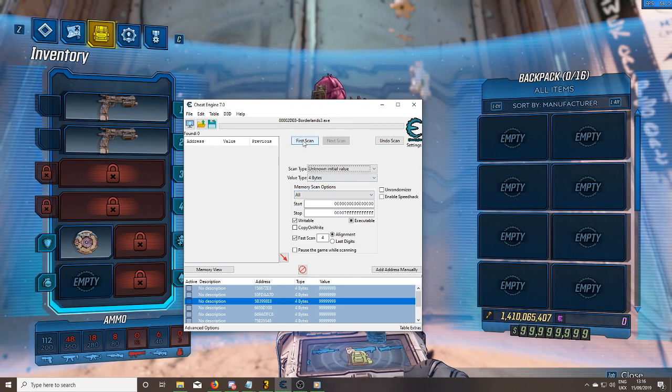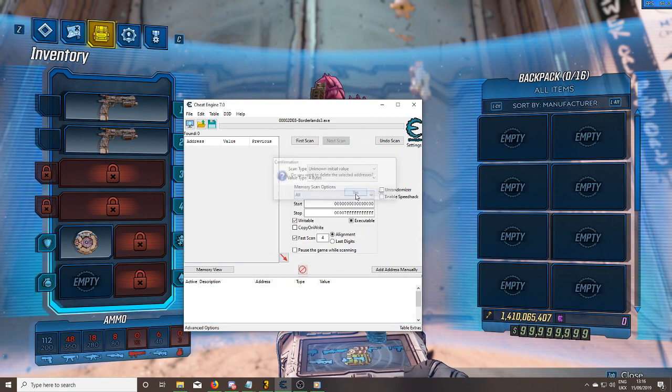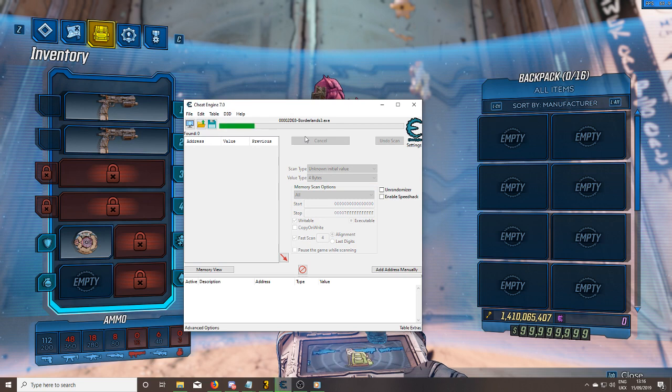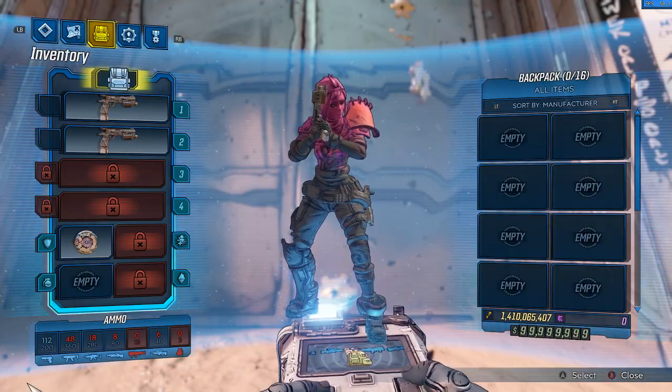Unknown initial value — get rid of all these as well. Delete. Unknown value, first scan. Let's get that out there first. Now unfortunately there's no skip option in the game, so there's no time to skip it — it's passing behind me, which is going to prolong the video and I do apologize. But there we go — we've got our first scan.